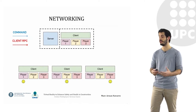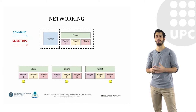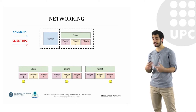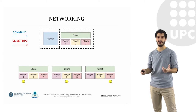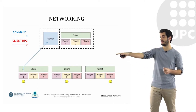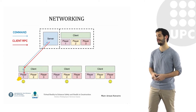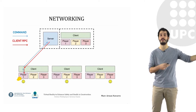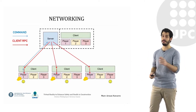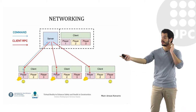The networking part was the most tricky one. Let's say we have a server, which is a computer that controls the whole program — usually this server is one of the players — and all the other players are called clients. Each client controls a player, marked here with a smiley face. So if player one puts on a helmet, he clicks and the information goes to the server. The server then tells client two and client three that player one has a helmet on. This is done through commands and client RPCs, which are functions in the code marked here as blue and red lines.